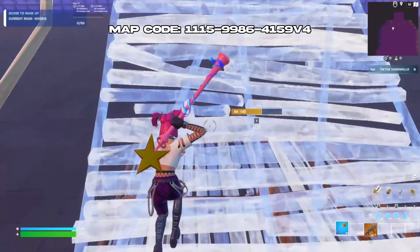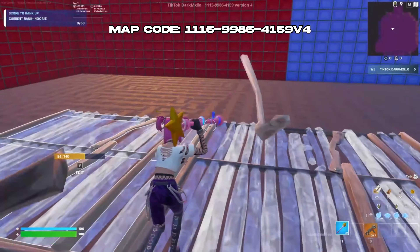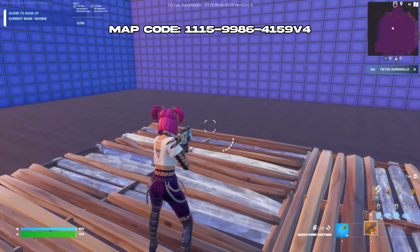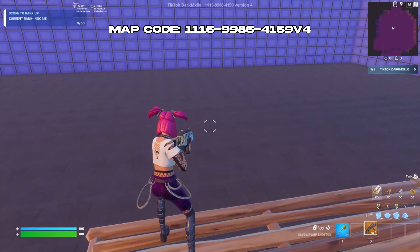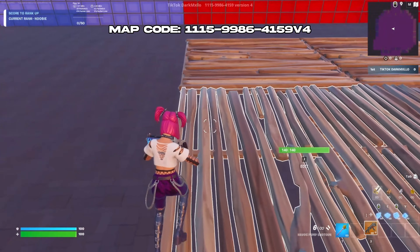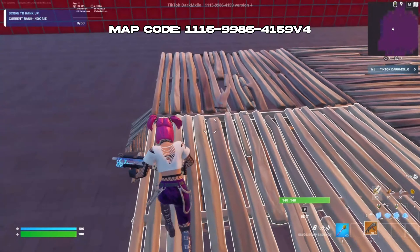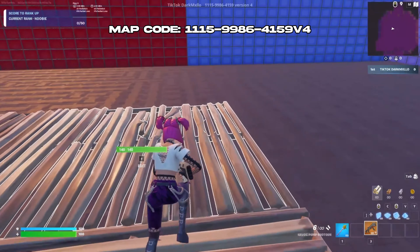Now you can just free build fight your friends if you're in a fill or whatever, and that's basically it. We also added a leaderboard — as you can see on screen, under the map you'll see I'm in first place. I'm alone right now so it's only my name, but basically it'll show the top three or five people, their eliminations, and what place they are next to their username.